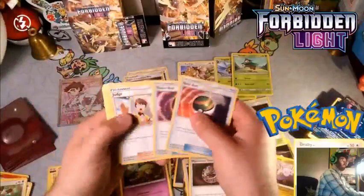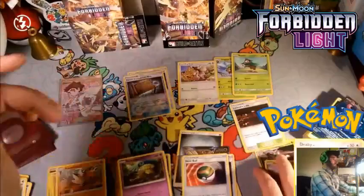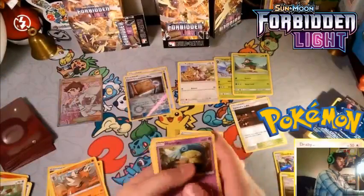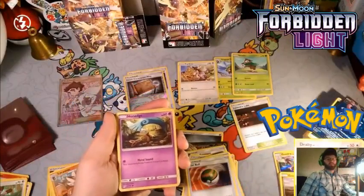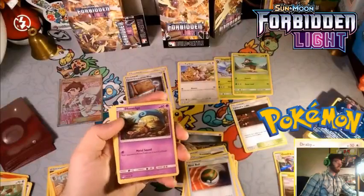We have Mysterious Treasure — wow, two of them — plus Nest Ball, Timer Ball, and Judge. This is telling us to go into dragons and psychic types. Lysandre Labs has no tools. So what our trainers are really pointing us toward is Mysterious Treasure — dragon and psychic types. It's basically like an Ultra Ball.